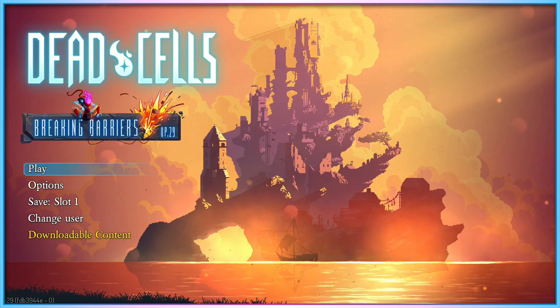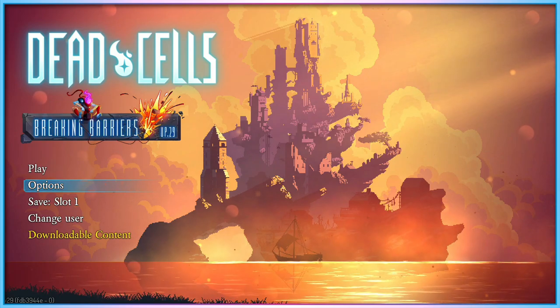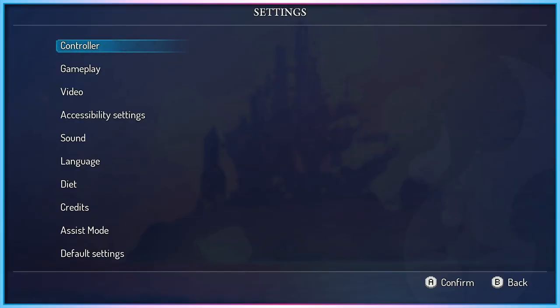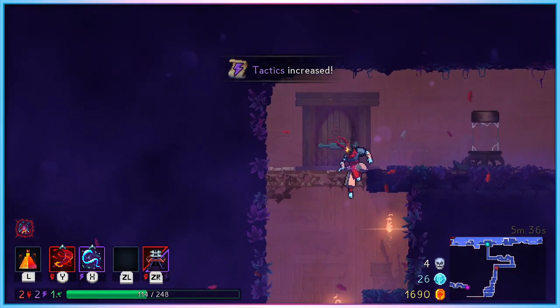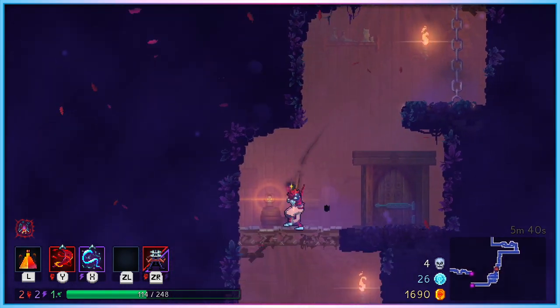When you first boot up Dead Cells post-update, if you go into the options menu, you'll see that the game's new accessibility options are generally split into two separate menus: accessibility settings and assist mode. There are a few that aren't in those menus, and we'll get to those in a minute. Starting with the accessibility settings menu, let's quickly rattle through some of the many new settings added to the game.